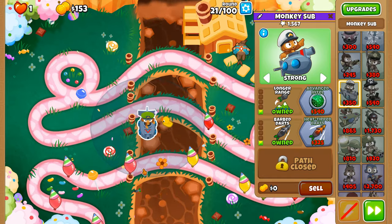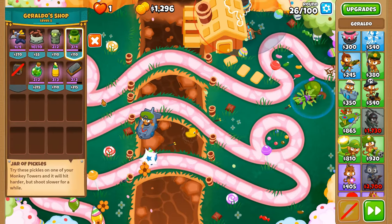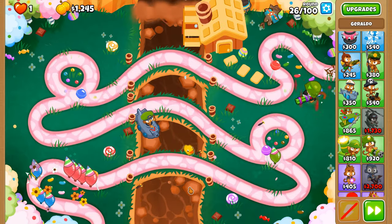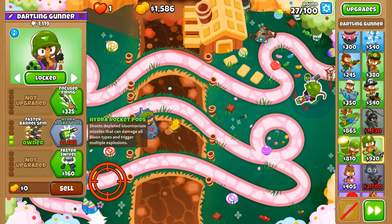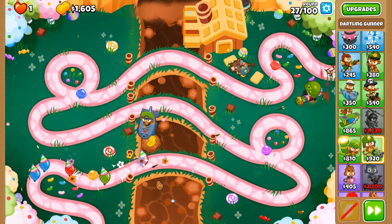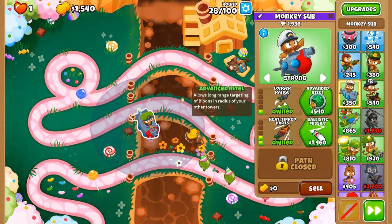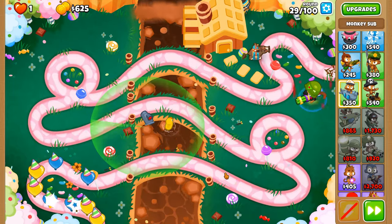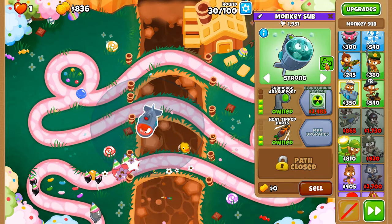Round 24 done — the green camo's gone. Let's get both Pickles and the Sharpening Stone so we have more pierce and more attack power per dart. That'll really help us out until we get Hydro Rocket Pods. Lead balloons — we'll deal with those. We're going to get ourselves some Submersion Support so we no longer need the sub, unless there's a lead issue like this round. Press it and then once it's done popping all the leads on this round...